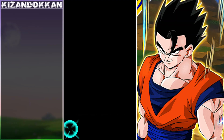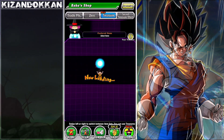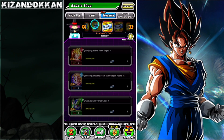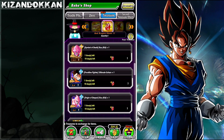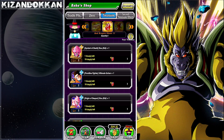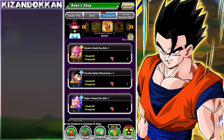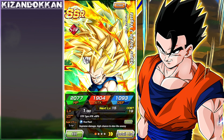If you already have him, do not get a dupe — he's a support unit and dupes are just a nice-to-have, not crucial. If you haven't got him, I'd definitely recommend him even for free-to-play players because he'll always come in useful eventually. His EZA is really easy to do as well — super strength or pure Saiyans are easy units to get.